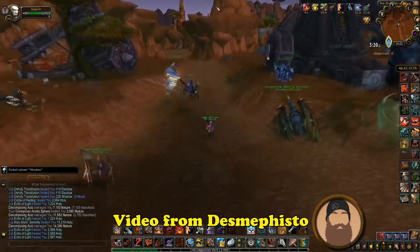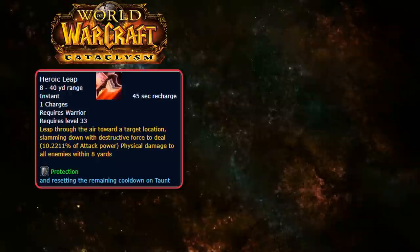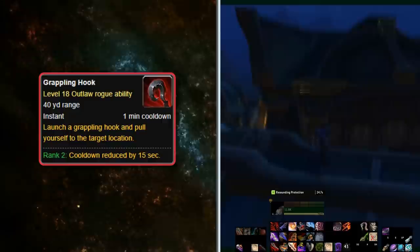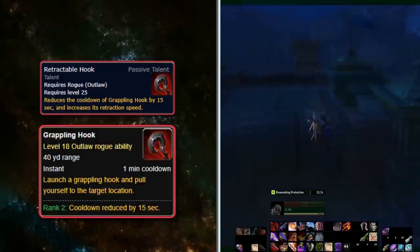Heroic Leap was added in Cataclysm and remains one of the most useful mobility abilities to this day. It has two other reskins. First is Grappling Hook, an Outlaw Rogue ability learned at level 18, which allows a Rogue to launch a grappling hook that pulls the player to the target location. It has a 40-yard range with a 1-minute cooldown, added in Legion, and can be modified with the level 25 talent Retractable Hook, which reduces its cooldown by 15 seconds and increases retraction speed.